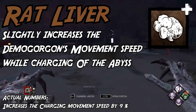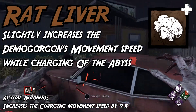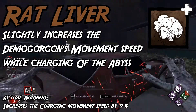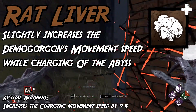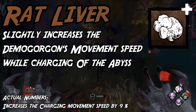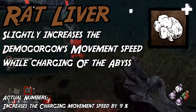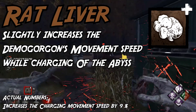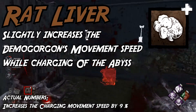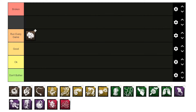I'm just going to get this one out of the way at the start. Rat Liver is inarguable to run in every single match you play. Demogorgon moves at 92% speed while holding shred, but this add-on boosts that speed by 9%, all the way up to 101. Moving faster than survivors while holding shred is huge — you are literally guaranteed to get value from this add-on every single game. So many potential hits with shred are literally impossible without it, and it's common, so you really don't have any excuse not to have it equipped. I really think Behavior should make Rat Liver a base part of Demo's kit. I am placing Rat Liver in the run every game tier.